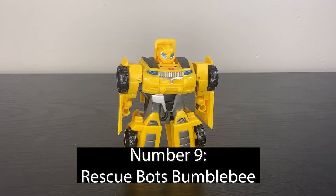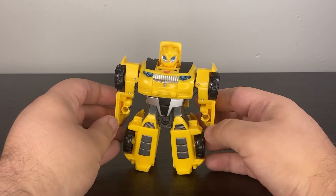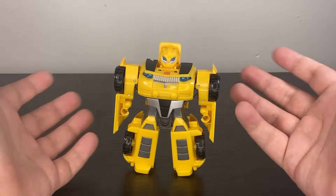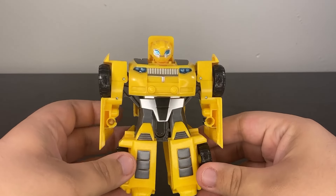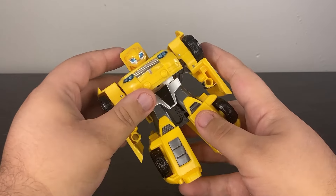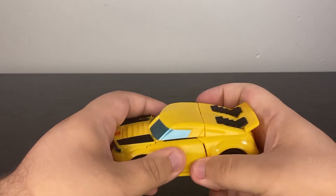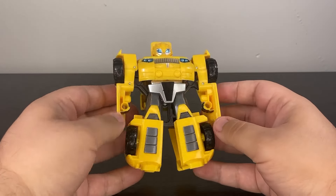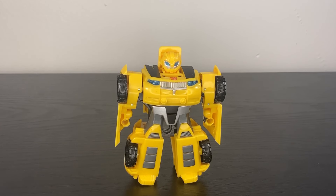We're keeping the controversial takes going with number 9 — yes, absolutely, Rescue Bots Bumblebee is one of my top 10. They're cute little toys and usually fun to flip back and forth. This Bumblebee's head invokes the Prime Bumblebee, and his transformation works very well — you just flip the hood and everything folds into place, giving you a very nice-looking car mode. That's the fun of Rescue Bots: chunky figures with impressive one-step transformations. No articulation, but for the preschool audience these are made for, they need cool transformation, and that's what this guy has in spades.